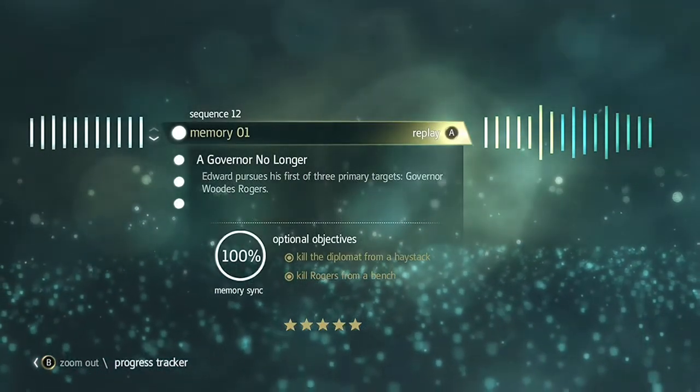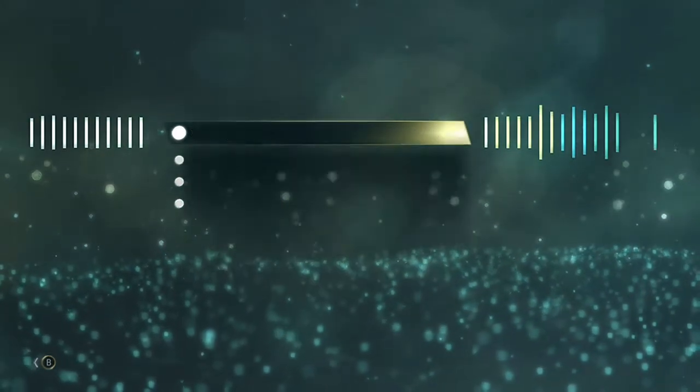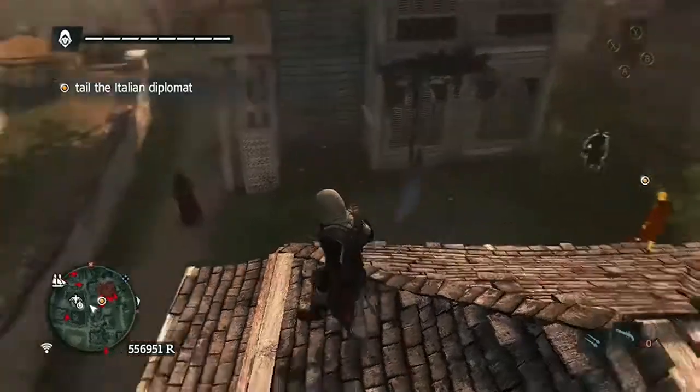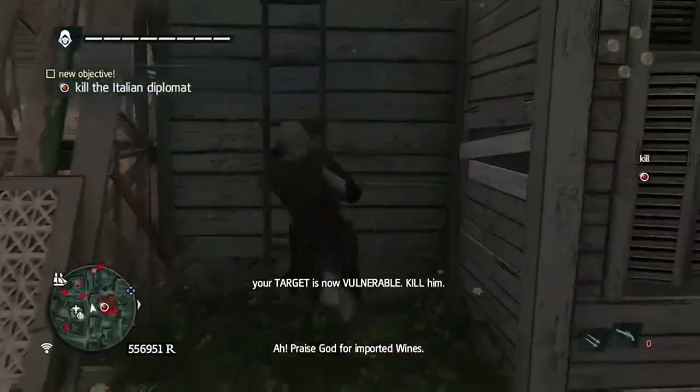Your objectives are to kill the Diplomat from a haystack and to kill Rogers from a bench. The Diplomat — you'll start out with a tailing mission and eventually get to the point where you're mounted to kill Diplomat Raro, who is beyond these buildings here on the left.